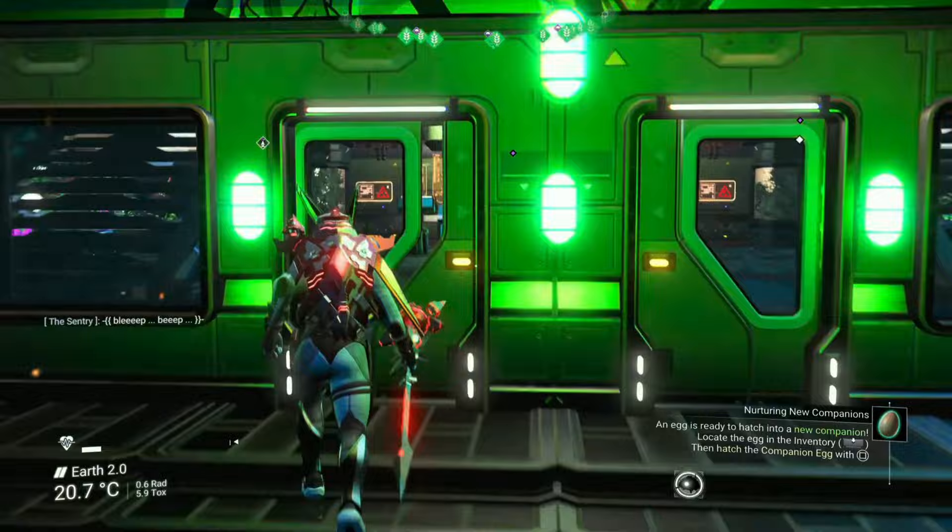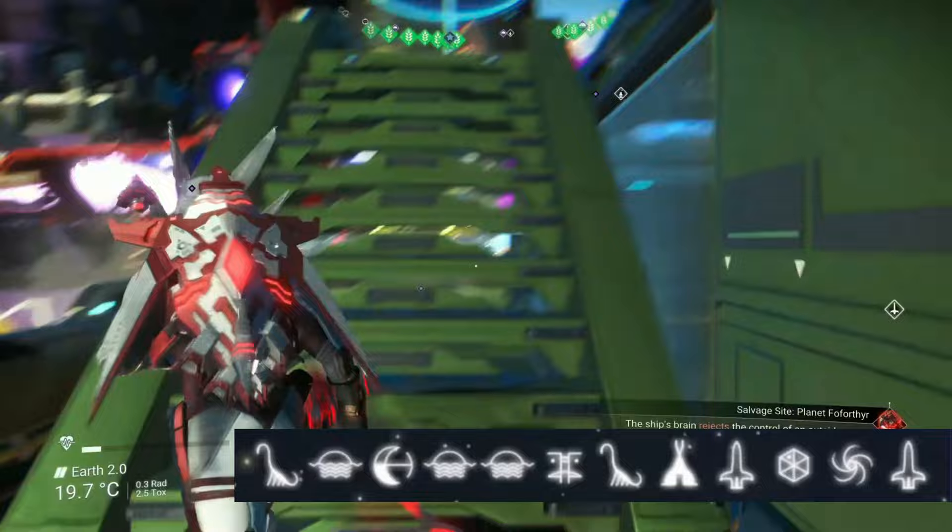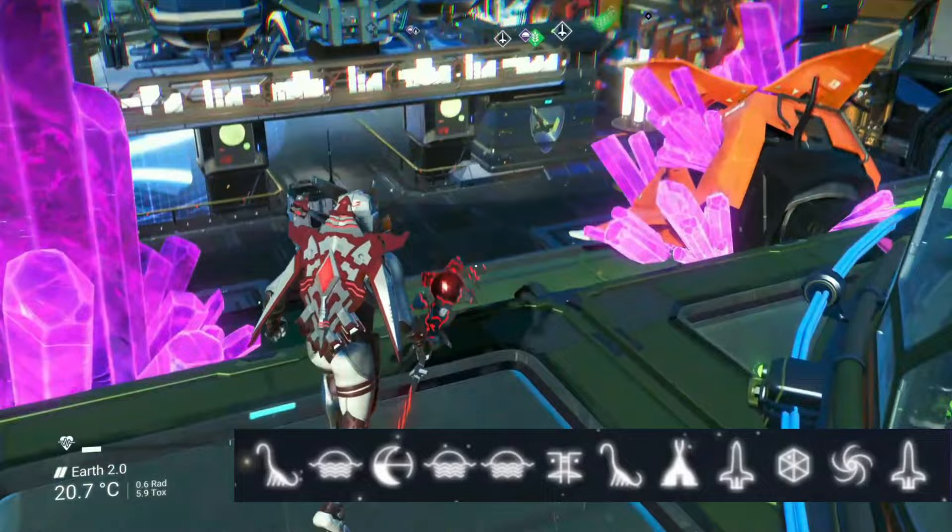If you want to come and visit Archive City 2.0, the portal coordinates you will need are: Diplo, Sunset, Eclipse, Sunset, Sunset, Face, Diplo, Tent, Rocket, Vauxhall, Galaxy, and finally another Rocket. And don't forget you want to be in Ecentham for this.